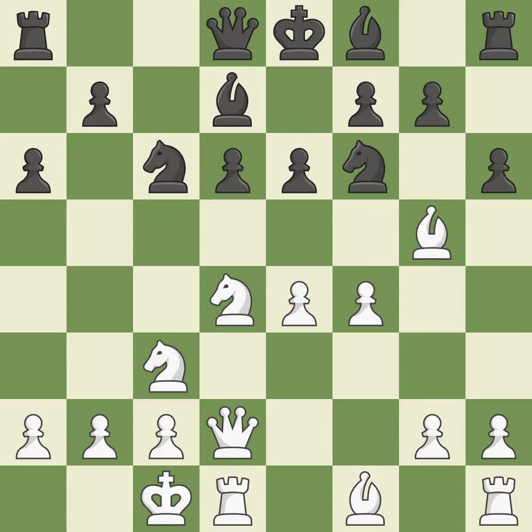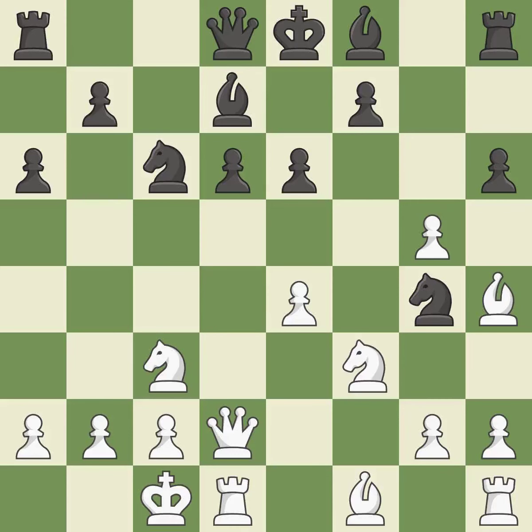H6 attacks the bishop on g5, forcing it to either retreat to safety or capture the knight. BH4 avoids the piece exchange and retreats the bishop to a safe square while keeping the knight pinned. G5 attacks the h4 bishop and prepares to sacrifice a pawn in order to distract the f4 pawn from controlling the e5 square. This captures a vulnerable pawn, bringing the knight to safety and threatening to reveal an attack on the queen. It is the last book move.